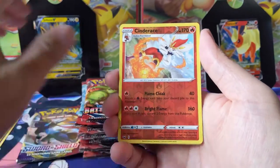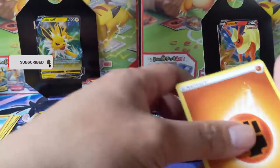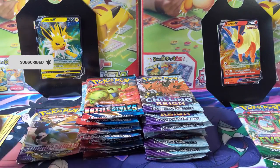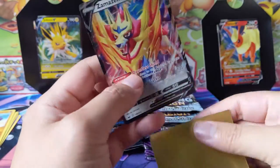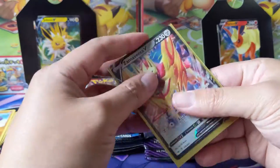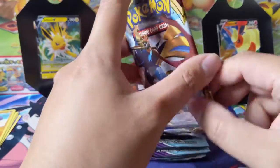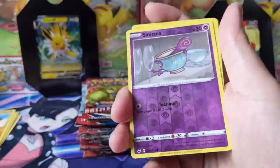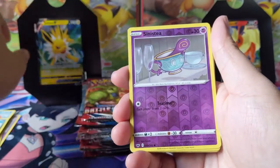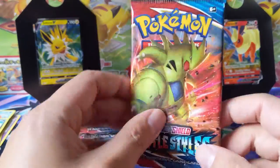I actually recently purchased a — ooh, we got something — a rainbow rare Snorlax, and it's quite expensive. Alright, here we go, first pack and we got a Zamazenta to kick things off. Aren't one of the legendary dogs — there we go. Let's grab a sleeve for you. Apologies if the lighting isn't good; when I was getting ready to start recording, I pulled the shade down and it fell on the ground. Sword and Shield pack number two — not as much luck. Just a Bolton rare, Metal Saucer. Alright, let's go Battle Styles.